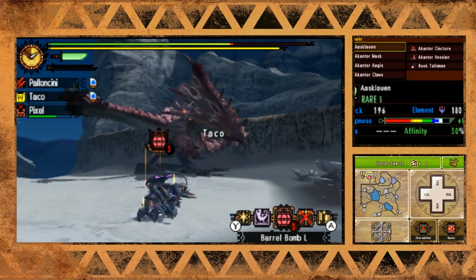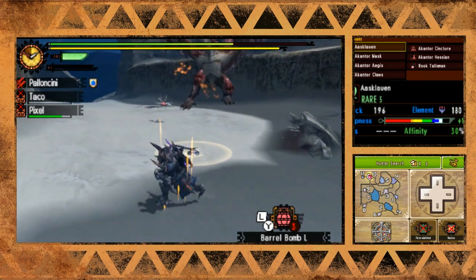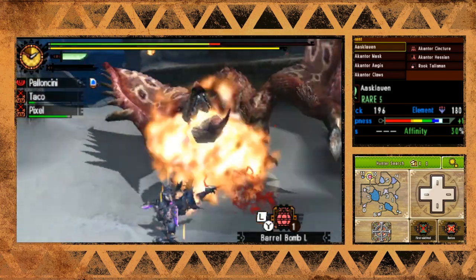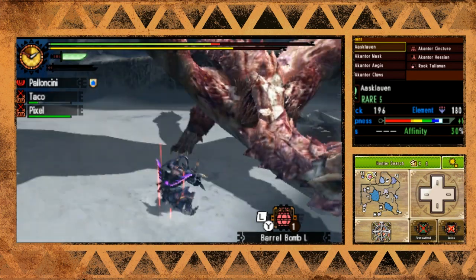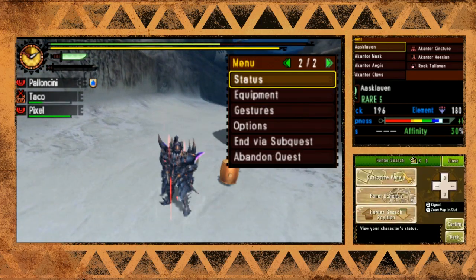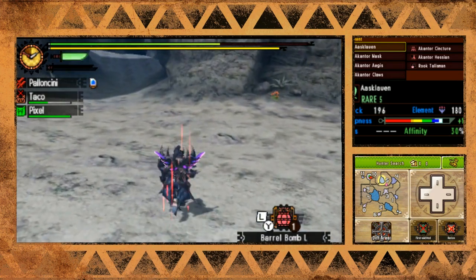I'm going to put a trap down. I was debating on putting the bombs down right there but I thought the Rathian might shoot a fireball. I thought the Najarala would blow it up for me - didn't quite work out that way. It's limping, so this thing will probably go to sleep. Perfect opportunity to craft another trap. Maybe it'll be asleep by the time I get over to area 5.